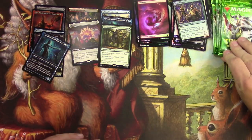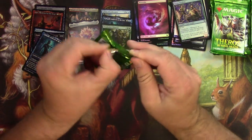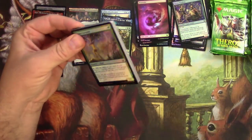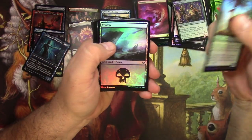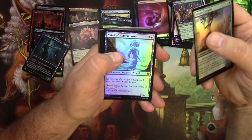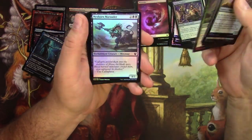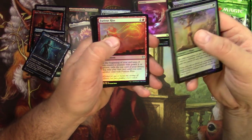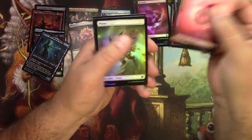The piles are ruined already, just go with it. No basic land on the top — that's a first. Eris's Libation, a Marauder, the Furious Rise, Mountain, and a Plains.